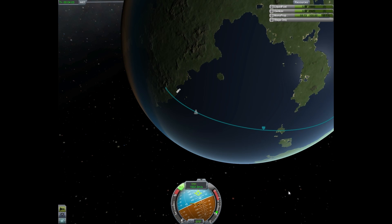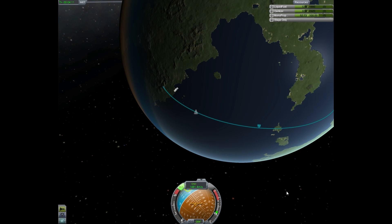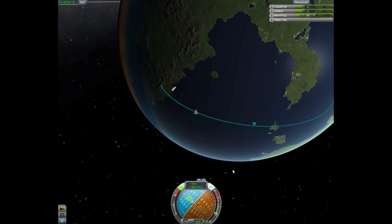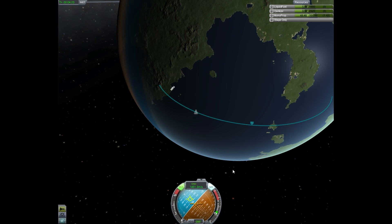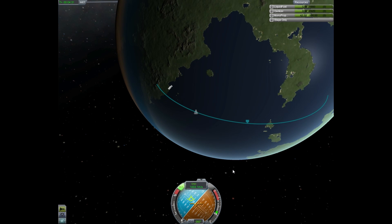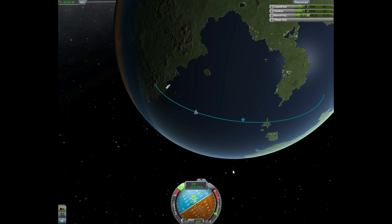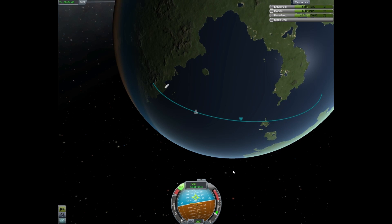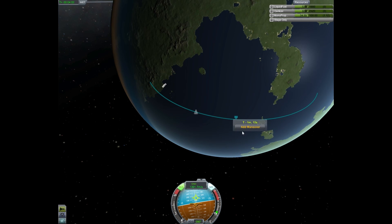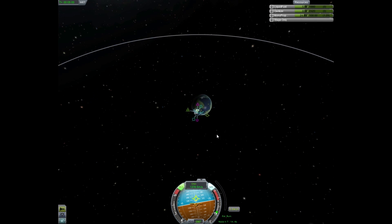Why am I rapidly spinning out of control? Perhaps I don't have enough SAS boosters for such a large spaceship. Right there — hold! See if I can spin around just a little bit. Somewhat successful — perfect. Now I'm going to add a maneuver here and hopefully we'll be able to get into an orbit, and then use that orbit to get to the moon.